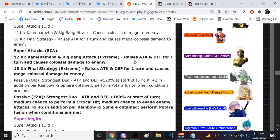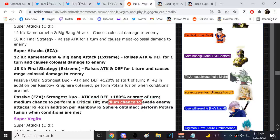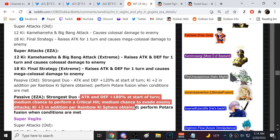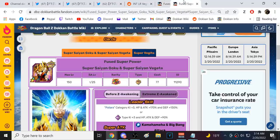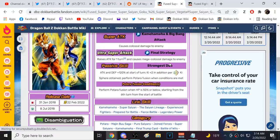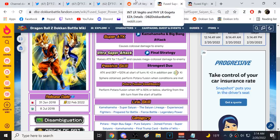180 attack and defense at the start of turn, with an additional 60 — that is really good. Medium chance to crit, medium chance to dodge, and two key per rainbow key sphere. Their links are great: Kamehameha, Super Saiyan, Saiyan Lineage, Experience Fighters, Prepared for Battle, First Battle, Legendary Power — very good.